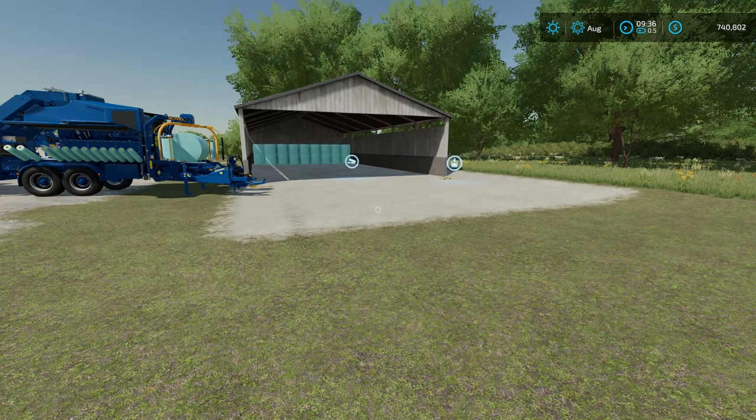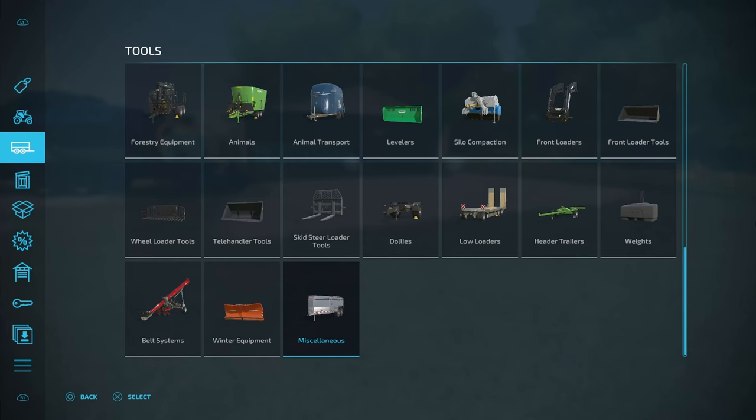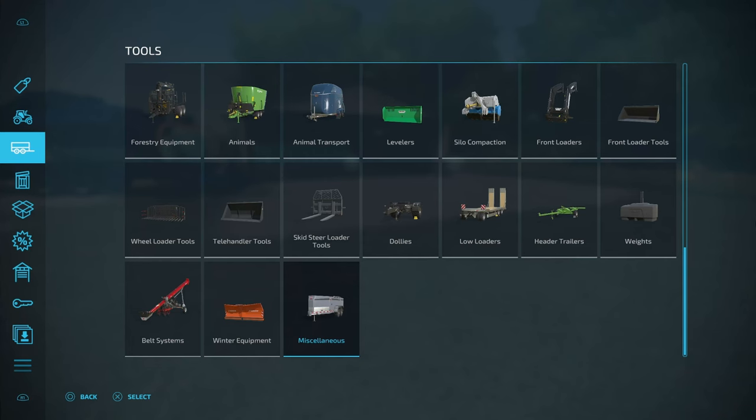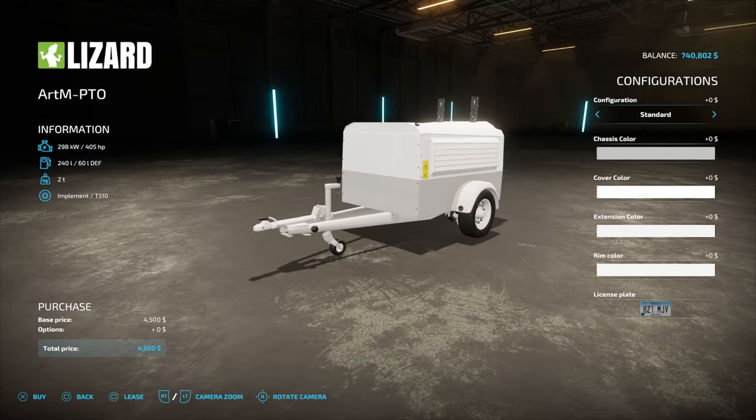I know what it is — I could just use one of these. It's a Lizard Art M PTO. This mod is by Vanquish081 and it is for all platforms. Once you have the mod downloaded and you're ready to put it on your farm, come down to tools and then to miscellaneous. You're gonna go across until you see this right here. This is only gonna cost you $4,500 in its base configuration.